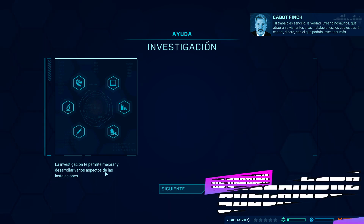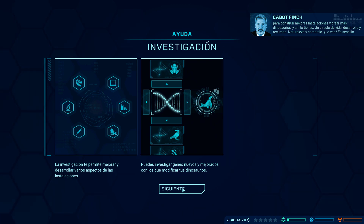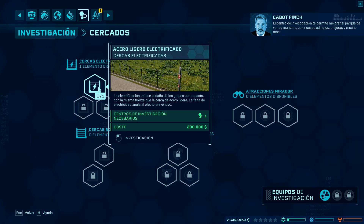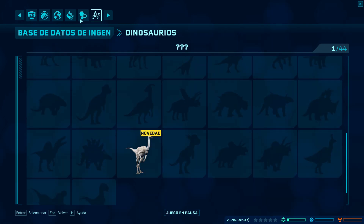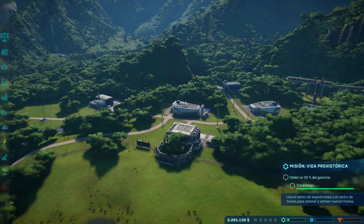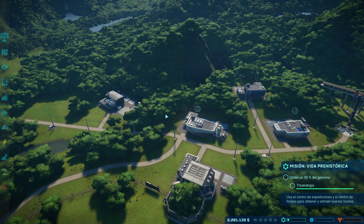Esto es lo que permite mejorar las instalaciones. También puedes investigar genes nuevos y mejorados para modificar tus dinosaurios, y para que estén disponibles algunos artículos hay que cumplir requisitos de reputación de división. Vamos a investigar el acero ligero electrificado; ya está en investigación. Nos queda un minuto para que vuelva el centro de expediciones.